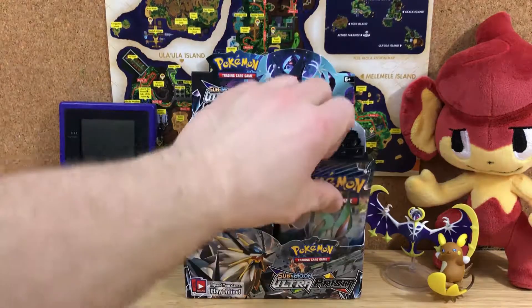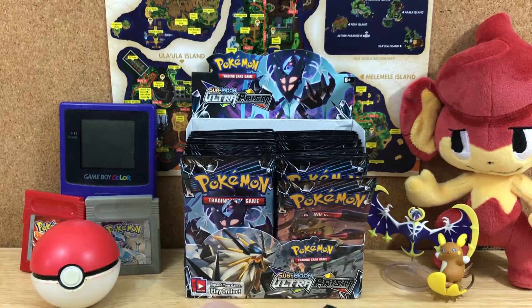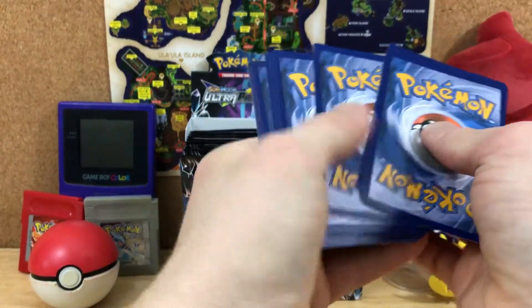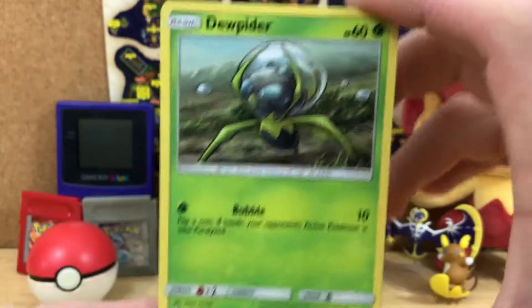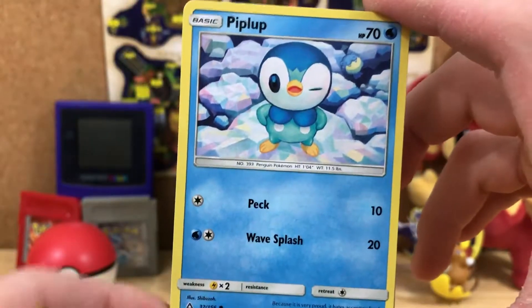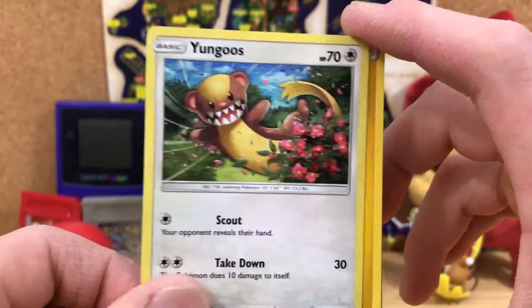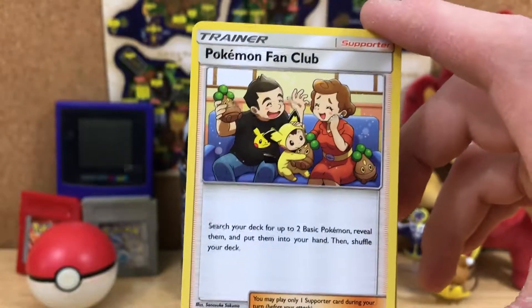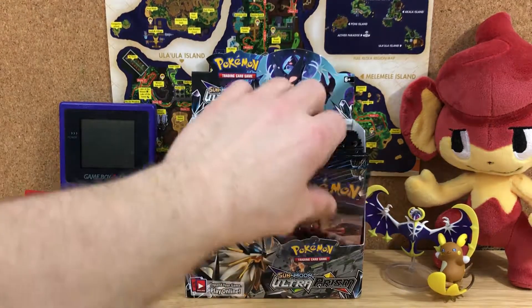I'm gonna go on a little bit at a time here. Next pack. I've got a very interesting looking Dewpider card, cute Piplup, Scroopy, Stunky, a Yungoose, Lightning Energy, Haunter, Monferno, a Pokémon Fan Club, a Reverse Shedinja. And finally, an Araquanid to go with that Dewpider.